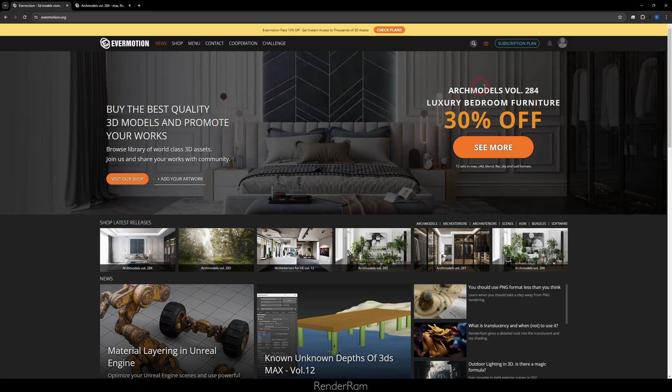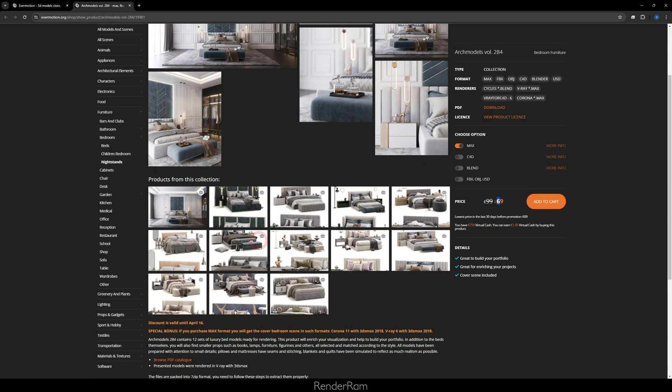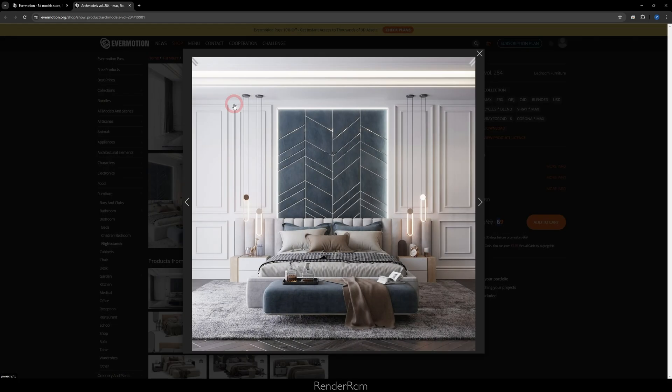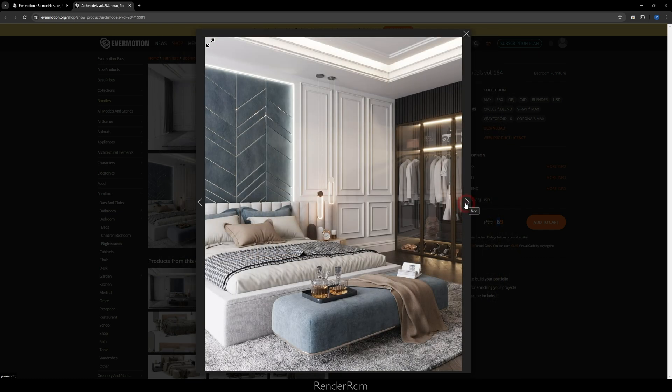By the way, have you checked Evermotion's website lately? Arc Models Volume 284, Luxury Bedroom Furniture, 30% off. That's like 69 euros and you get all these furniture and props. You can use these bedsheets literally everywhere — you get all the props, a little giraffe, and you even get the freaking clothes.